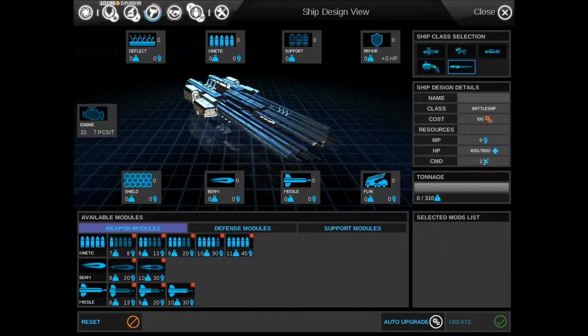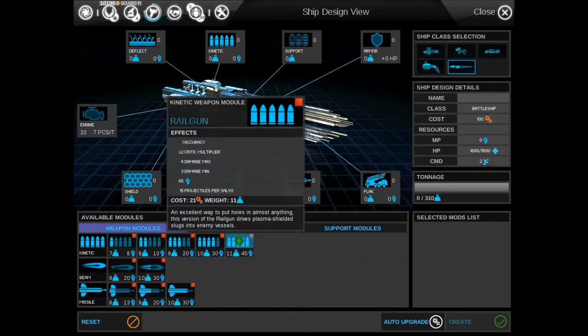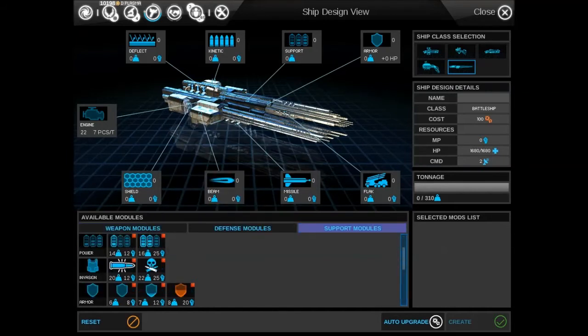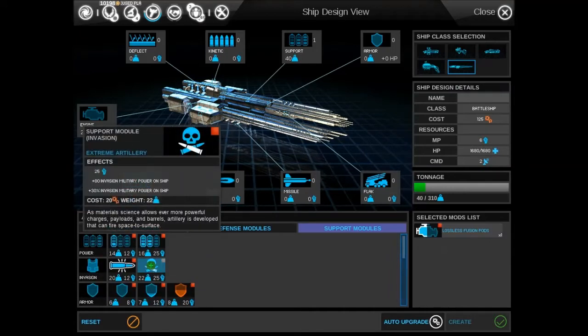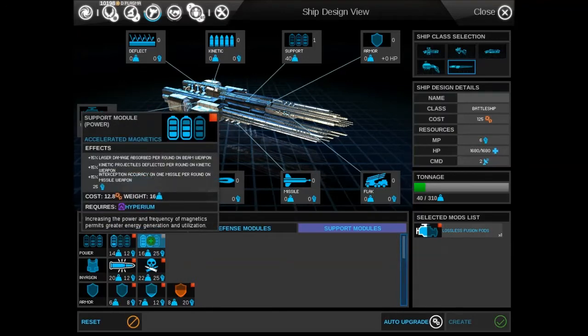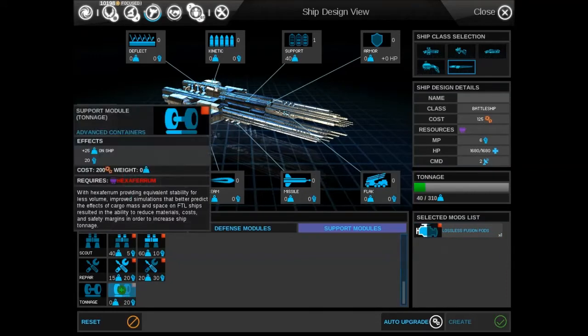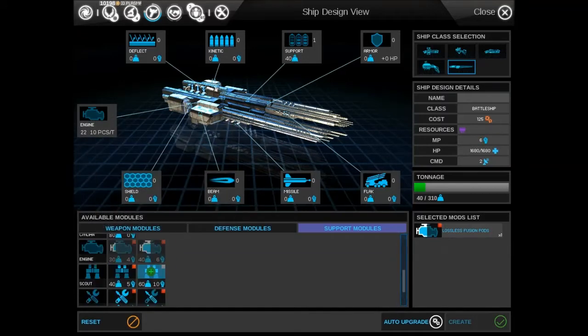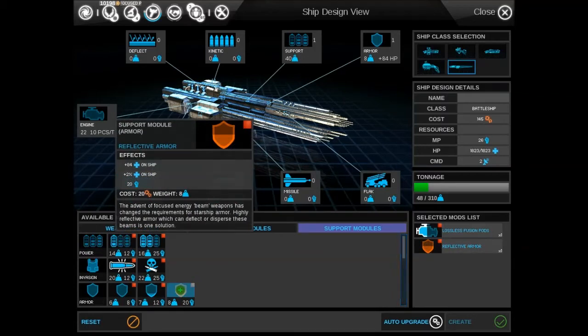Look at that — that is sexy, that's brilliant. We've got rail guns and they look pretty cool. Let's get some support in here — reflective armor. We need an engine first of all. That's for invasion — we don't really need to care about invasion right now. Support module, power. We haven't got the Experium, whatever it is — it would be nice to have that. I'm going to get four of those defense modules. Missiles — get two of those. It's not that heavy either.